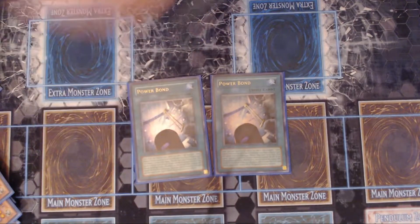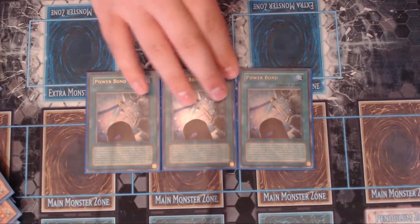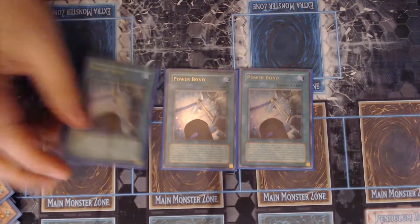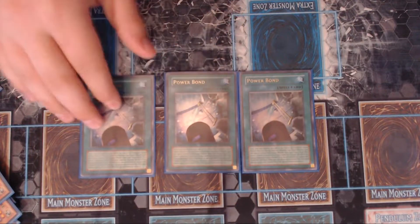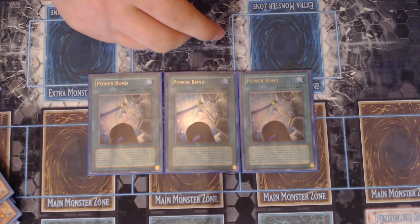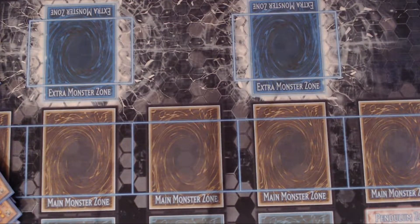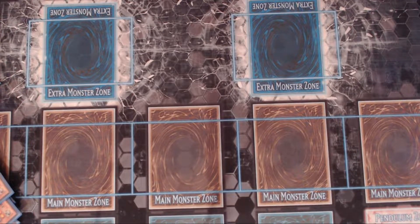Three Power Bond. I've never understood why some Cyber Dragon players don't play Power Bond — it makes zero sense. This card can win you a game by itself, and it's not hard. The monster doesn't stay at the end phase and you take some damage, but who cares if you can take the chance of killing your opponent? People are too focused on just getting out Cyber Dragon Infinity and stalling with it, but then your opponent gets over it and you lose. All it takes is a Dark Hole. The fusion version of Cyber Dragons, if built right, is the superior version because you can output more damage than the XYZ version — it's not even close.